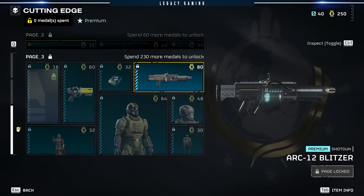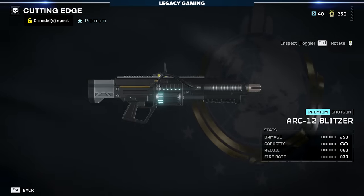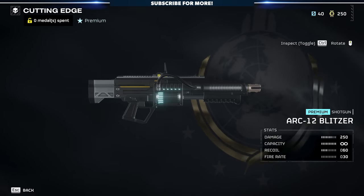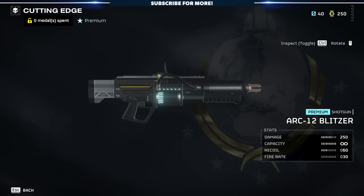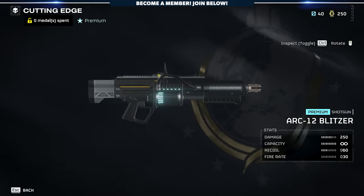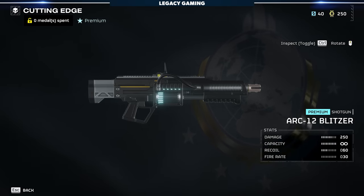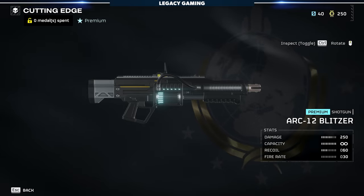Moving along to the final page, we're going to start with the ARC-12 Blitzer, which I am very excited about. This is another new shotgun. It's got a damage rate of 250, unlimited capacity because it is energy-based — very much like the ARC-Thrower — a recoil of 60, and a fire rate of 30. What I'm most interested in is seeing how this stacks up against the ARC-Thrower, and if it is potentially just as viable as a primary weapon. Because the ARC-Thrower is a support weapon — if we could use the ARC-12 Blitzer instead, that would free us up for something like an EAT or a recoilless rifle, so we could deal with armored targets while also having the stopping power of an energy-based shotgun.